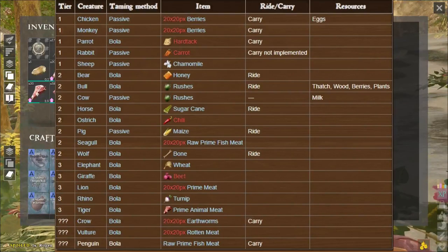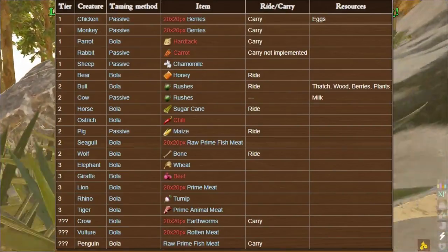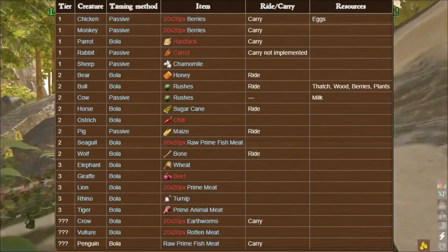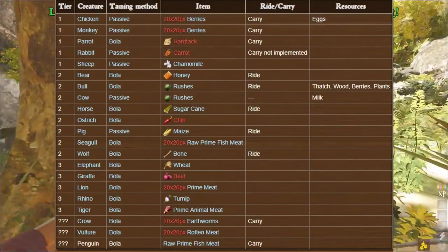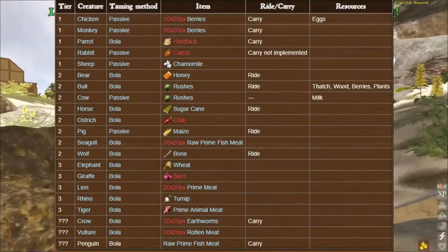There are a couple of ways to tame in this game. One is through a passive tame — you feed the animal whatever it likes by putting that item in your number 10 slot in your toolbar. You'll passively feed it and there'll be a timer. When the timer runs out, feed it another one, rinse and repeat until you have your animal.